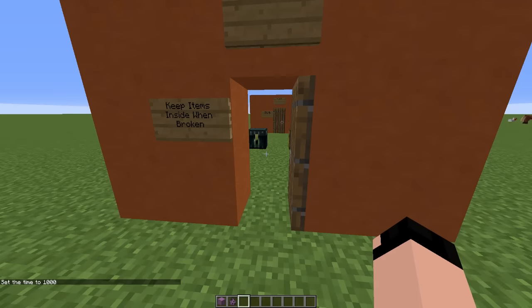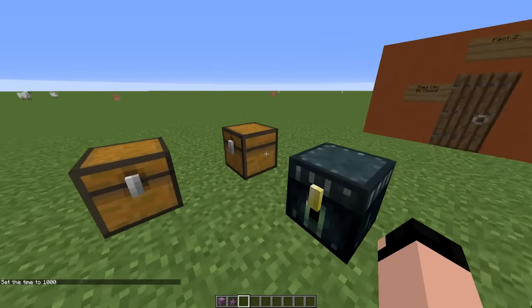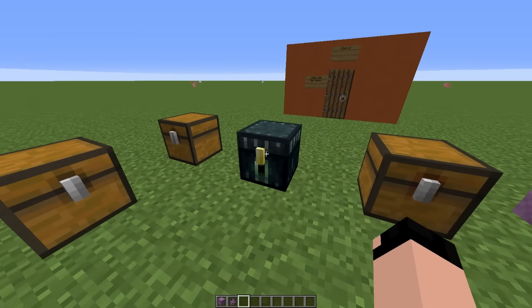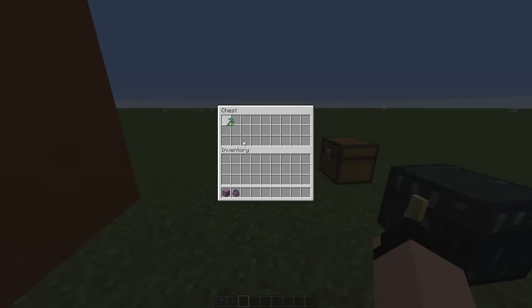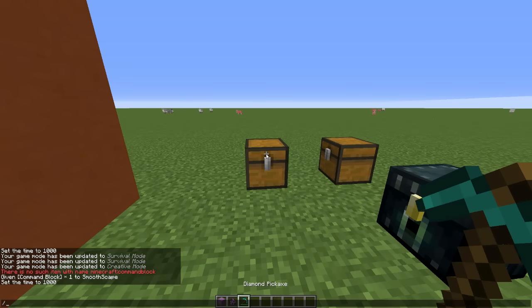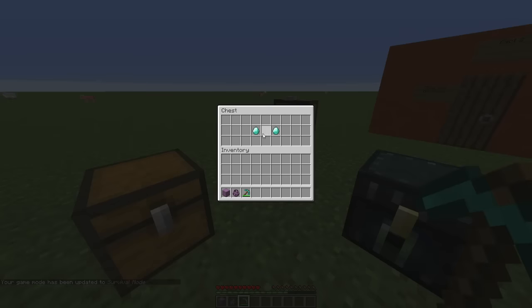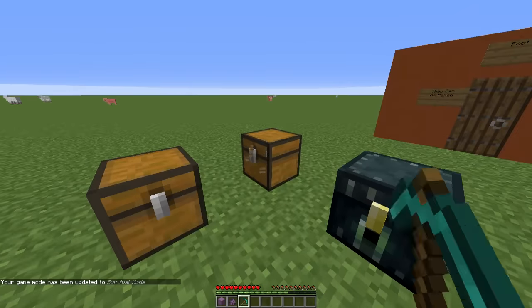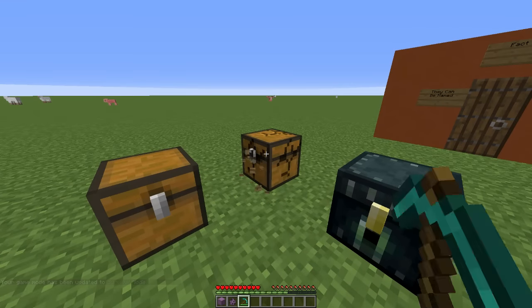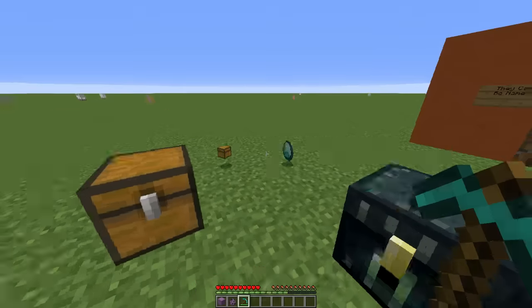Fact number one: they keep items inside when broken. Over here I have four different kinds of storage — a regular chest, an ender chest, a trap chest, and a shulker box. I'm going to take a pick out and go into survival mode. Just so you can see inside, I do have two diamonds in each of them. Let's break the regular chest first — two of them dropped as well as the chest.